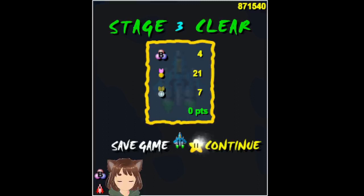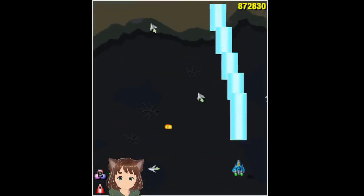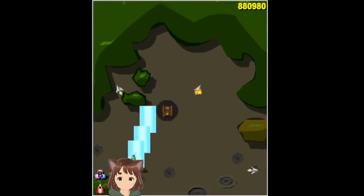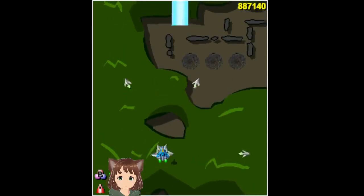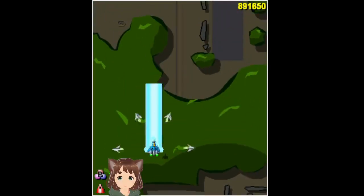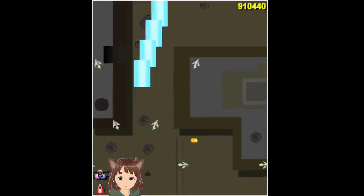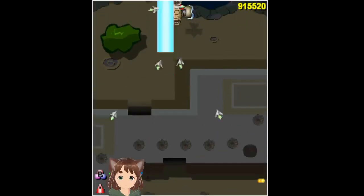Stage 3 cleared. Let's go to stage 4. Stage 4 — Golden Desert. So far so good, but some of the small enemies are pretty fast and it can be annoying. Even though they are small, they are pretty dangerous. Some of the big ones can shoot a lot of bullets sometimes, and it can be pretty dangerous too.